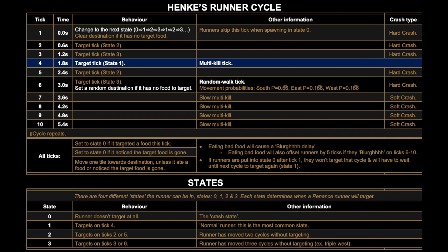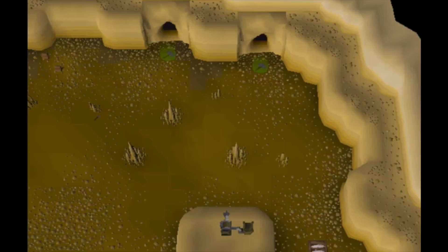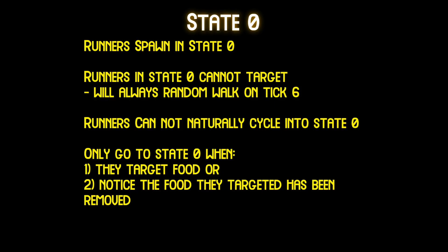Now let's have a look at the full runner cycle, starting with states at the bottom. A freshly spawned runner will always random walk — either west, south, or east — regardless of whether there is food for it to target. If there is no food it will just continue random walking until it reaches the cave or eventually targets food. The reason a freshly spawned runner always random walks is because they spawn in what is known as state zero. In state zero, runners physically cannot target. Aside from spawning, a runner will never naturally cycle back into state zero — the only way is if it targets food, or if the food it has targeted has been removed, which is why it's also known as the crash state.